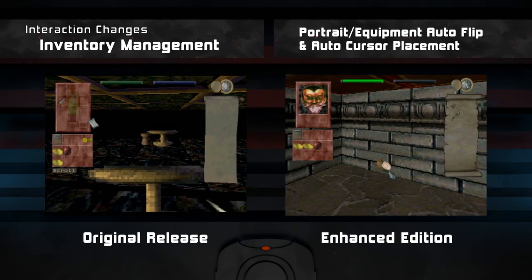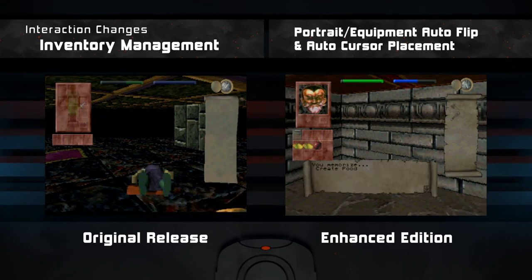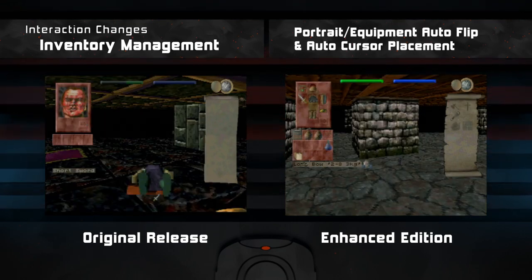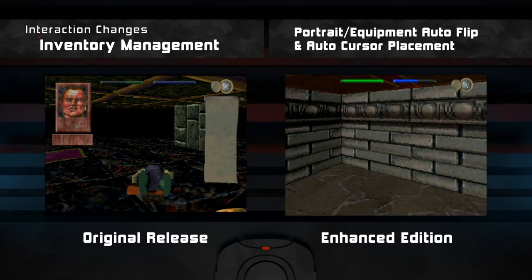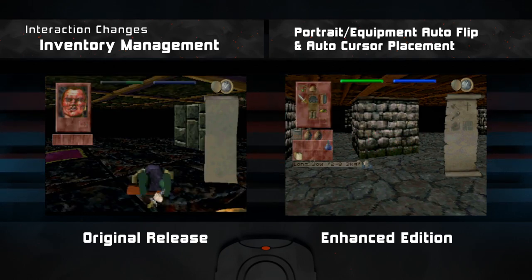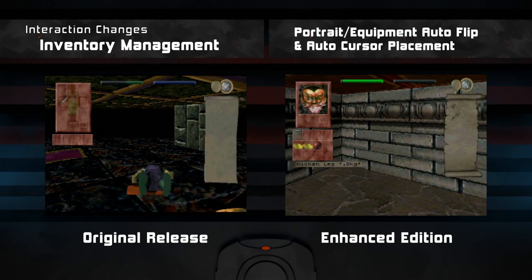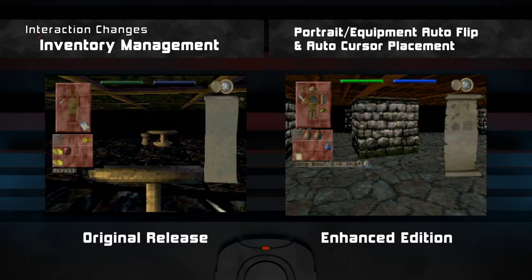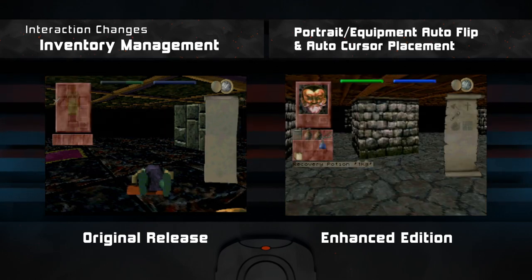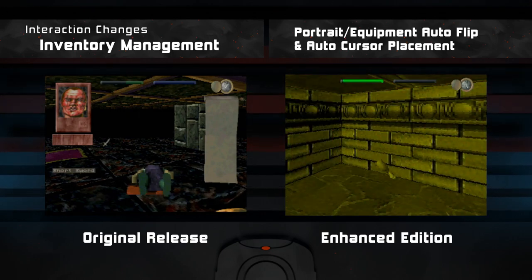In my opinion, this is the best and most impactful change in the enhanced edition of Towers 2. In the standard edition, when you pick something up, eat, or change equipment, the player is given complete control over the hand cursor to move objects around. In contrast, the enhanced edition takes cursor control away from the player depending on the object being interacted with, in order to move the cursor to the most likely position where the object can be used, and flips the portrait equipment grid card in the top right corner of the inventory interface. For example, if you pick up a piece of food, the portrait will automatically show, and your hand cursor with the food will be placed over your character's portrait. You then decide whether or not to eat the food. A similar process happens with equipment as well. Because of the nature of the game's interface, these new functions save a lot of time during gameplay.